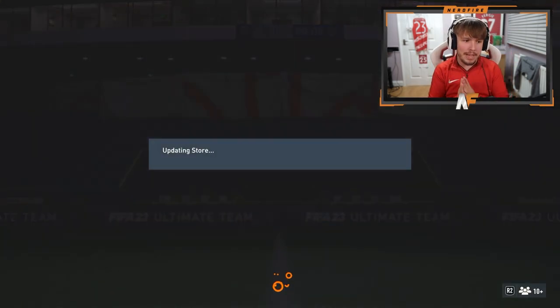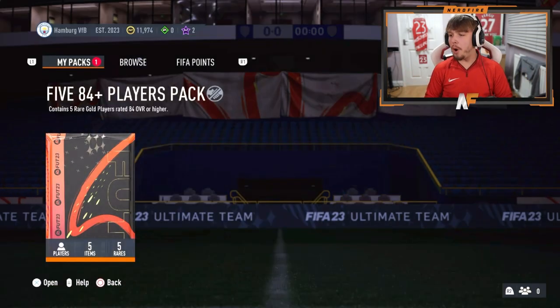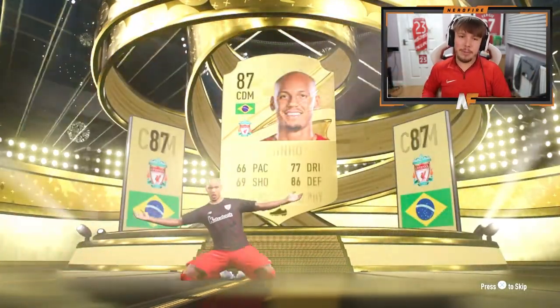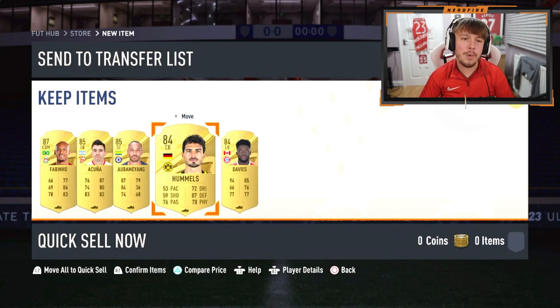Let's now go into some of your guys' packs for the 84 times fives and the 85 times tens and see what we can get. Fred the Pro is here with the 84 plus times five pack. EA Brazil CDM, Fabinho. I thought we weren't going to get a walkout there — that was going to be painful. Two 85s and two 84s behind him. Not too bad; at least he sees a walkout.